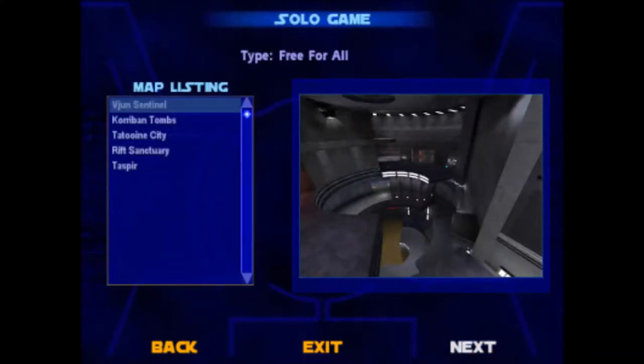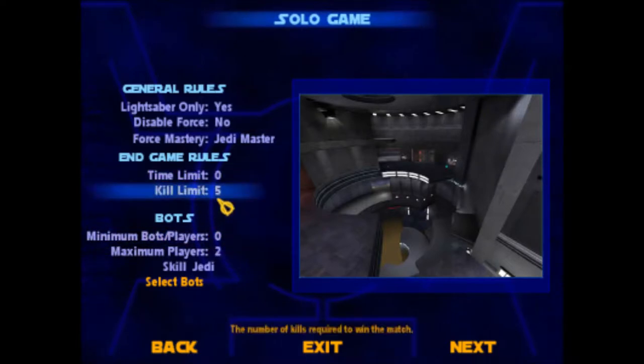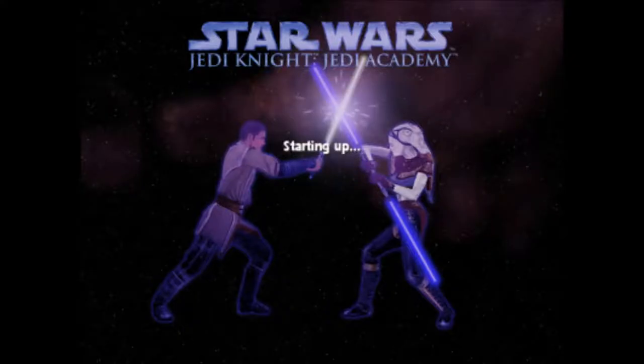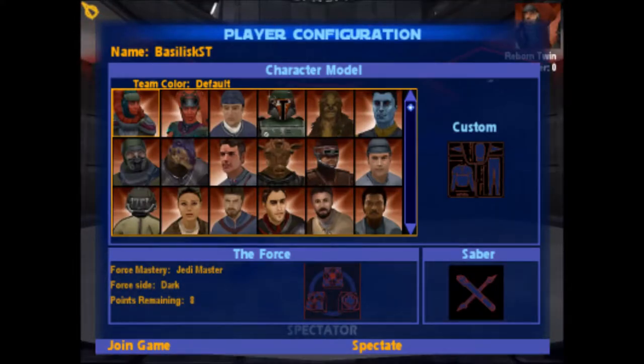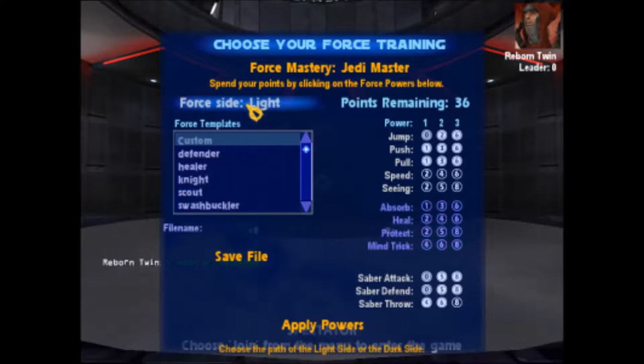Let's try this again with a little less suck. I'm going to turn the force back on. I'm going to set that to one. Here we go. Now, annoyingly, in this mode you can only do one side — you can't pick both light and dark. Which is a little obnoxious.